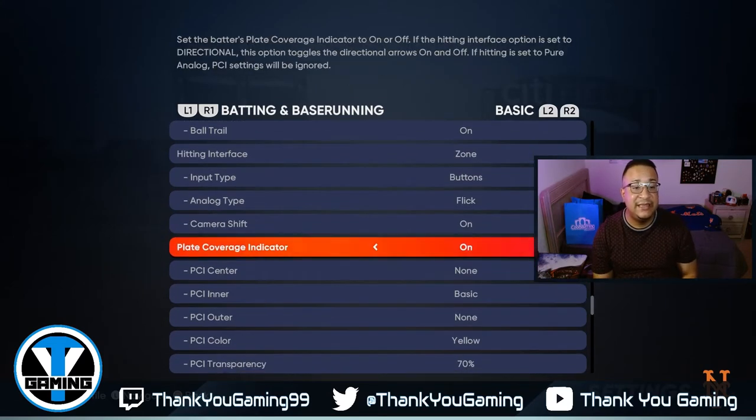There's the Player Coverage Indicator, the PCI — you hear that a lot. If you're using Zone, you need the PCI because it's the cursor you move to where the ball is. See ball, hit ball, and you're good to go. When you start the game you have the inner circle, the outer circle, and three dots in the middle. You can change circles to diamonds, change colors — everybody says their style is the style to go, but try them all and choose what feels best for you.